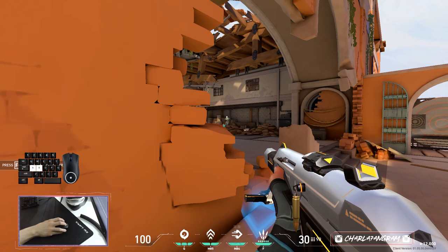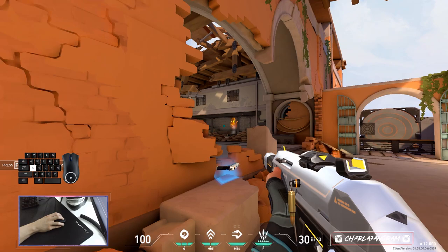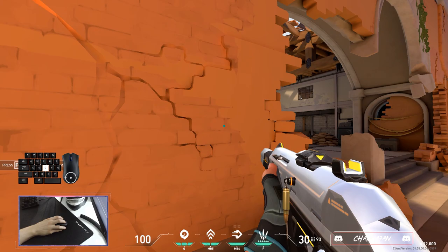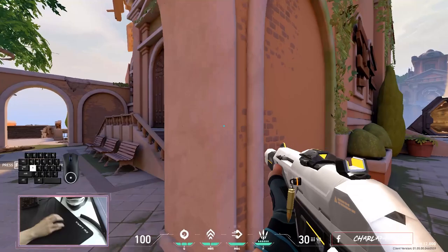If you crouch while your crosshair placement is already lower than usual, you will start shooting enemies at their feet. In higher ranks, people usually don't utilize crouching enough, especially when they are overshooting targets. If your crosshair is above the enemy's head location you can crouch to reposition your vertical alignment and snap to the enemy's chest, neck, or head location. Be smart about when to crouch — find the perfect balance between too much and too little.